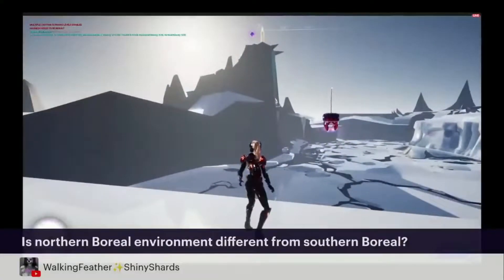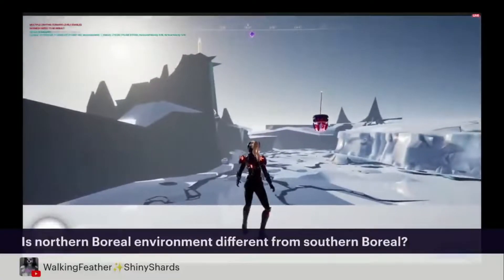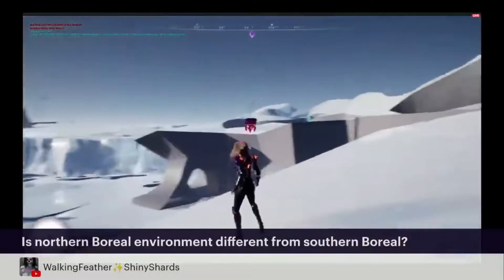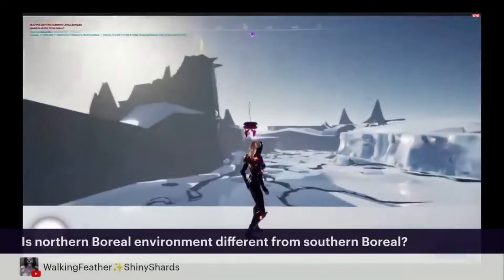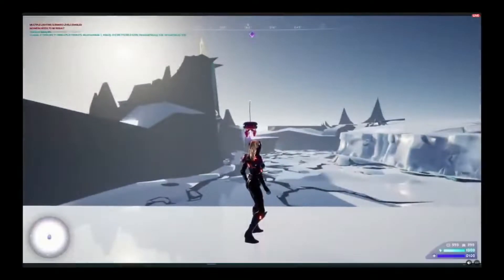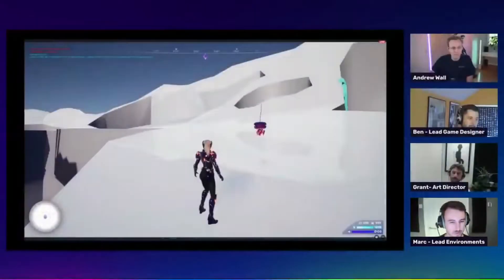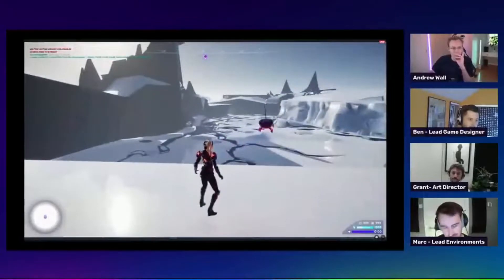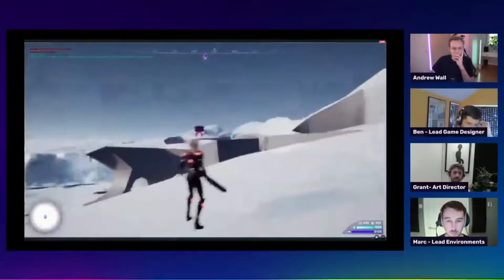Is there a difference between the northern versus the southern areas — can you help us understand the variety within the region? It's not just all going to be the exact same snow and ice look, correct? Yeah, basically they all have names — we've gone very far with naming all this stuff and making sure that each region has its own character. Transfer is specifically more green.